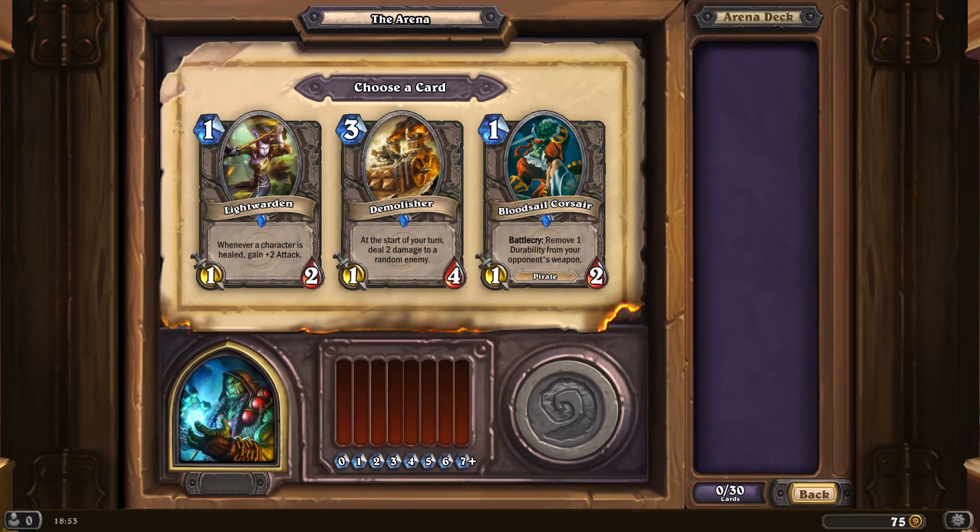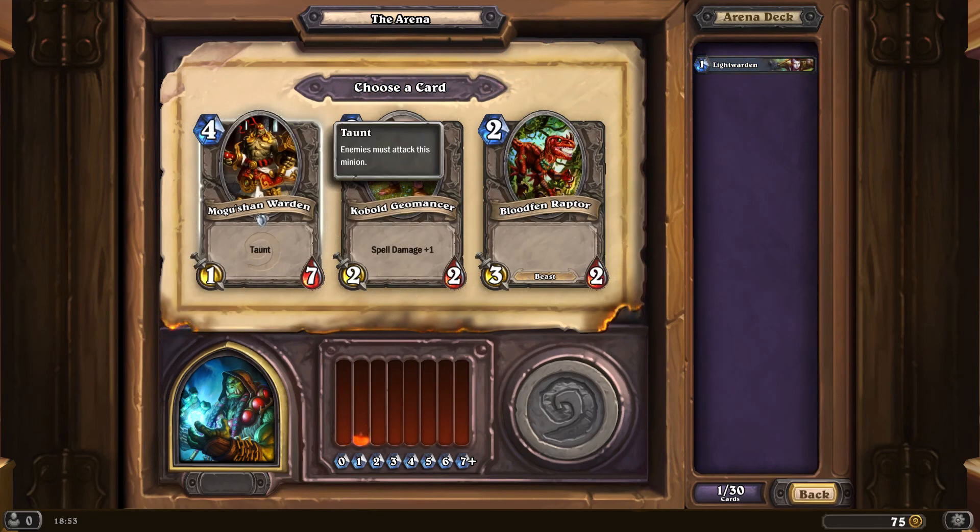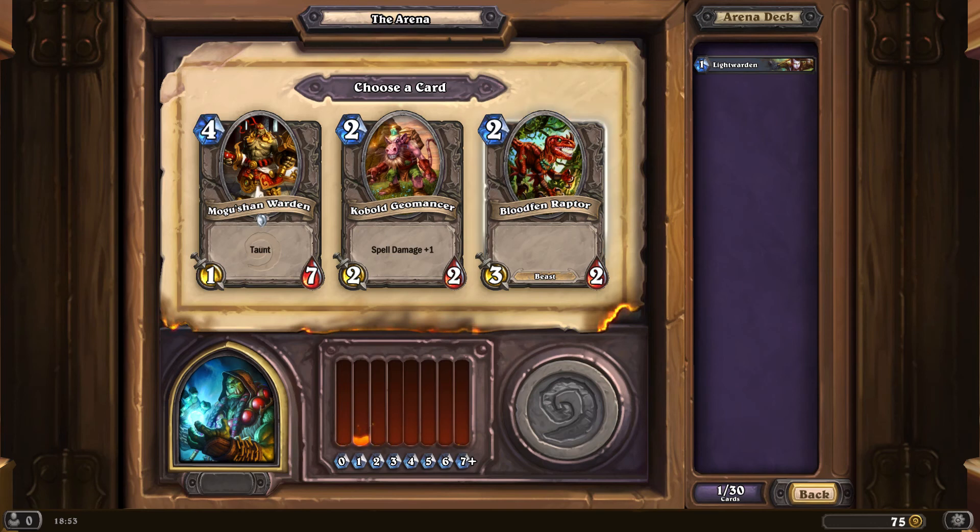So what do we have? Light Warden — I use that in my Priest deck. Nice, particularly if you can abuse your healing a bit since it ramps up. On the other hand I don't have a guaranteed heal with my hero ability on this one, so let's have it anyway, because if I start using healing totems it gets interesting. Bloodfen Raptor's a good turn-three attack creature. On the other hand, Cobalt Geomancer offers some spell options — I'm going to build the deck that way and get some options.